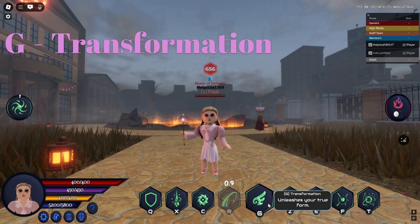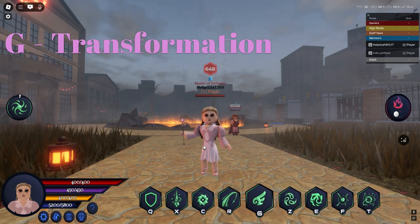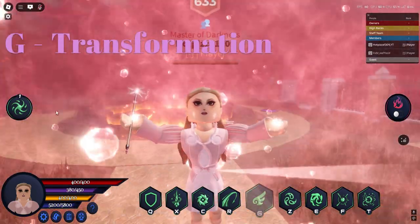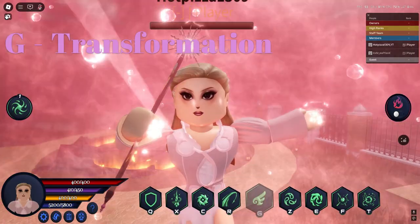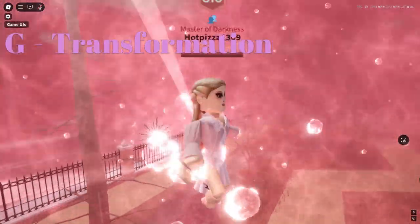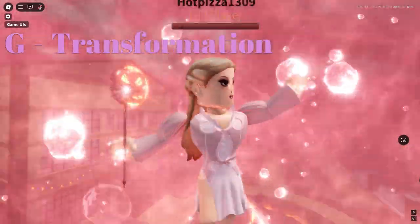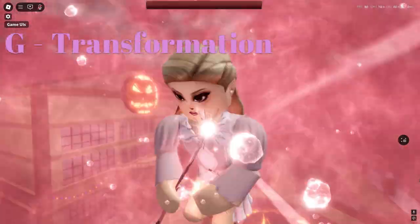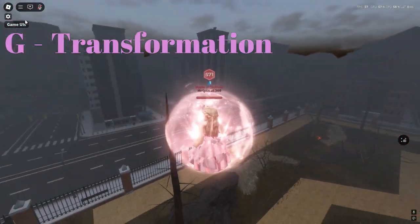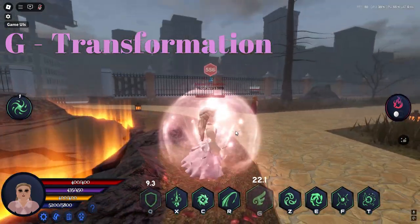The next key bind is her ultimate, G. This ultimate will transform you into your other variant, transforming you into the cute princess. It has a long animation but it's worth it. At the end it will activate your flight automatically, which means you can't get snatched.